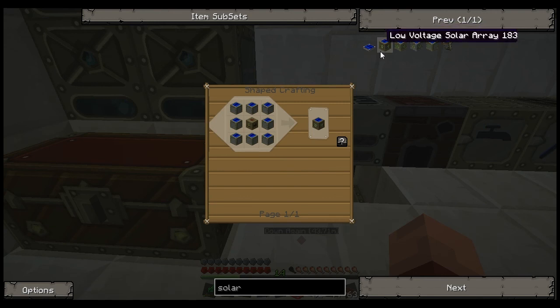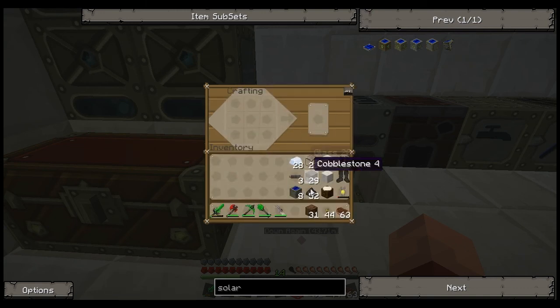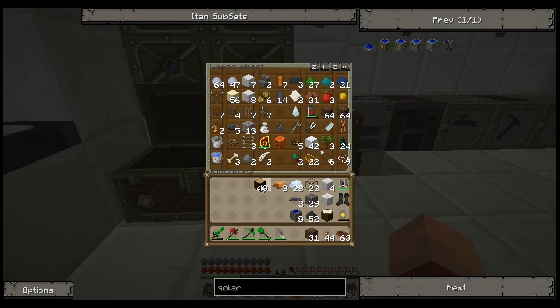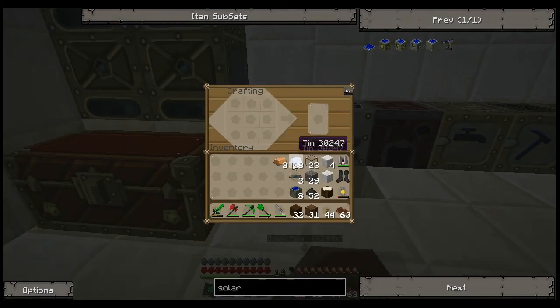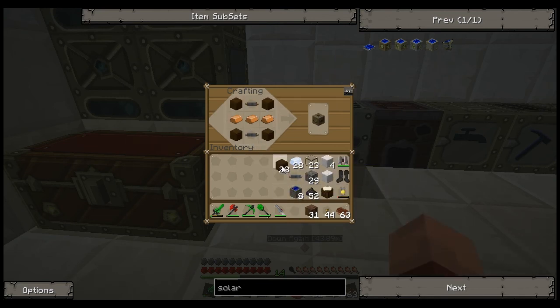I highly recommend just skipping solar panels altogether and going straight into an array if you can do it. So we need two copper wires and just some wood. Got the wires, need some cap and some wood. There we go — there's our transformer and our low voltage array.